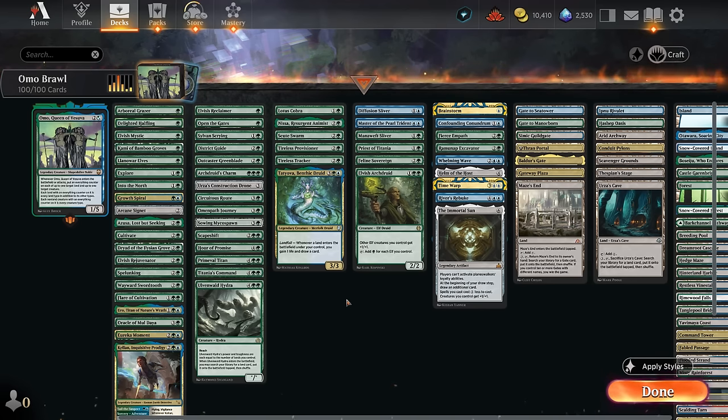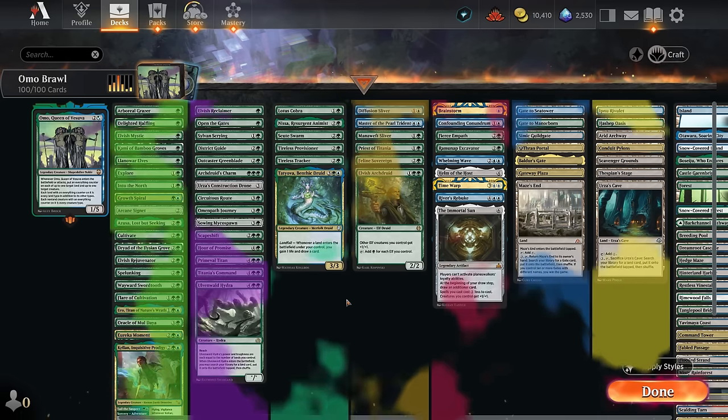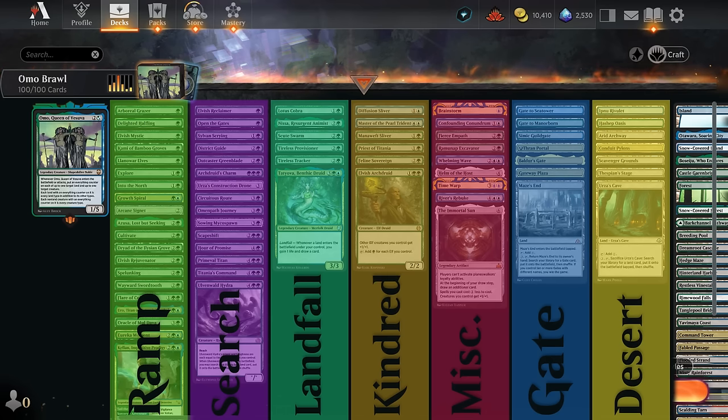The goal is to deploy Omo and attack with it a few times to turn our lands into gates, then hopefully have enough to win with Maze's End. It's a pretty convoluted deck, so don't expect it to be particularly competitive. You're playing in hard mode when trying to win with Omo on Arena. Now for a brief breakdown: starting with mana acceleration, pretty typical for a blue-green deck, we'll put additional lands on the battlefield, which also contributes to the Maze's End game plan.